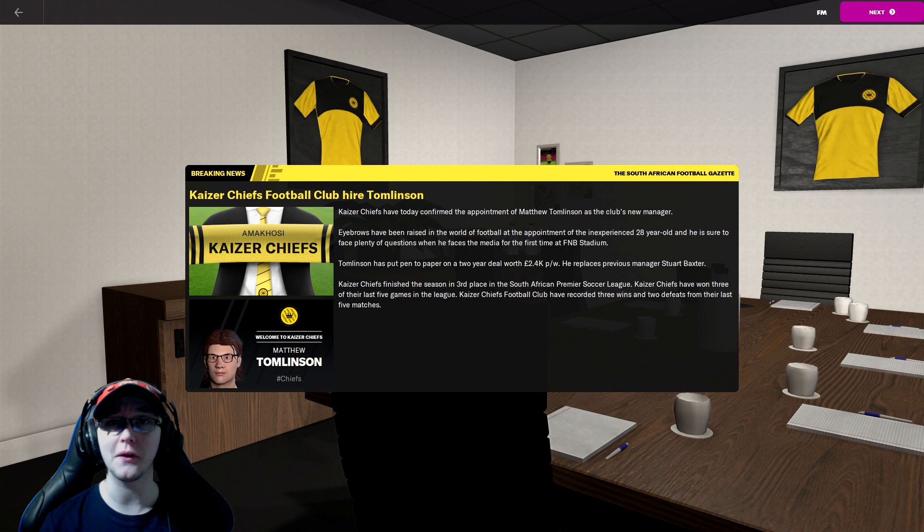As you can see we are of course here at the Kaiser Chiefs. We are in Johannesburg in South Africa and we've got 2,100 grand per week. But before we have a little look at our club and see what our transfer budget is like, I think it is time to have a little look at what houses we can possibly stay in.